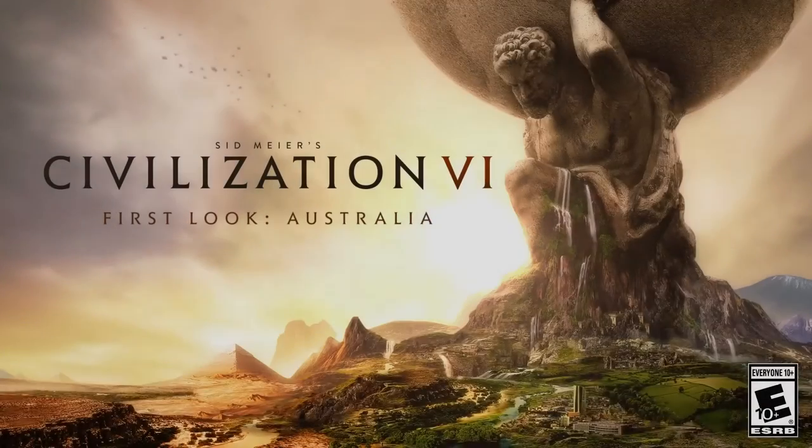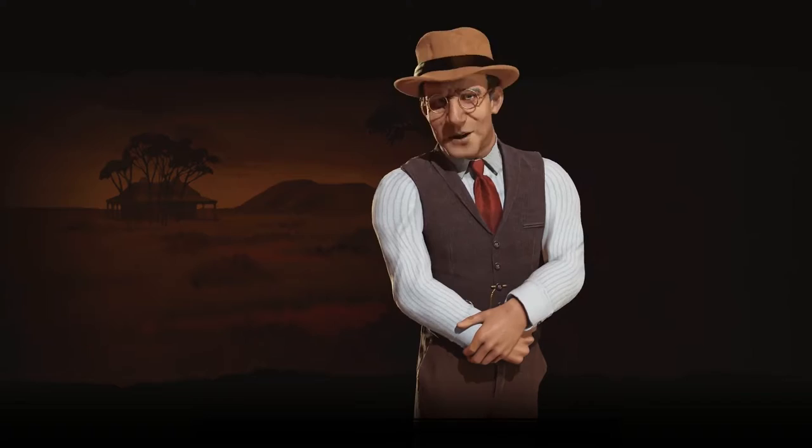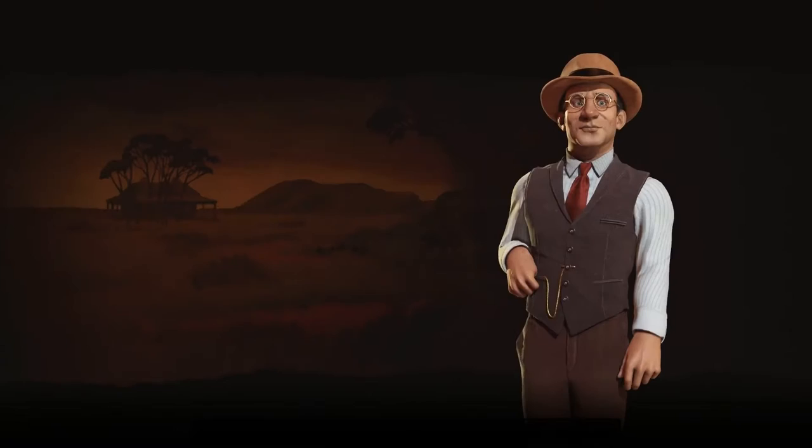John Curtin leads Australia in Sid Meier's Civilization VI. He was Australia's 14th Prime Minister and served during the Second World War, where he gained praise for helping unify the country's war effort. He died in office just before the end of the Pacific War, but he paved the way for Australia to enter the post-war world.